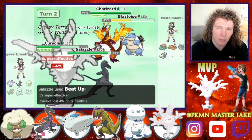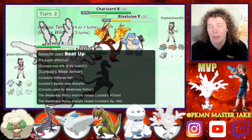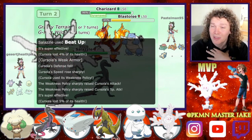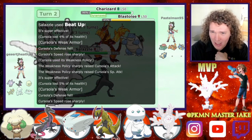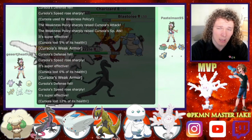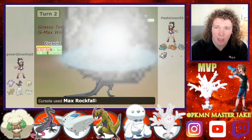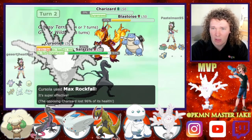But now I'm going to go for the Beat Up. I'm going to get my boost, and then I'm going to attack the Charizard with the Max Rockfall. Now that I've seen that that's his G-Max or Dynamax Pokemon, get that out of the way — that's one big threat that we don't have to think about.